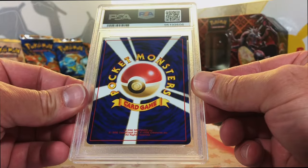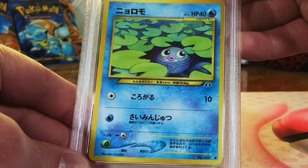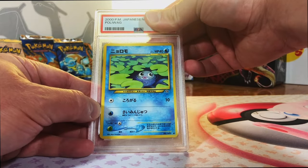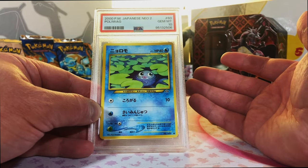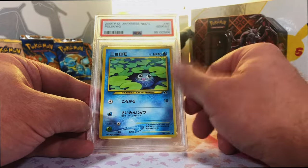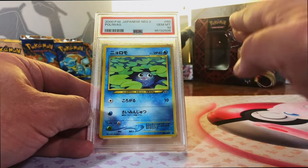More Japanese vintage - let's keep it going. Poliwag Common from Neo 2. I'm going to go with a 9. Gem Mint 10 - maybe I should just start guessing 10. This is nuts. I am over the moon - you don't understand. This is my childhood right here, and we're just swooping in with the 10s.